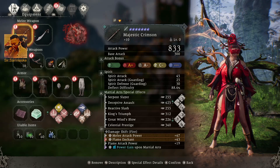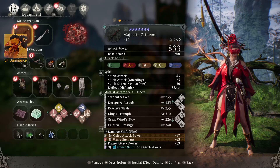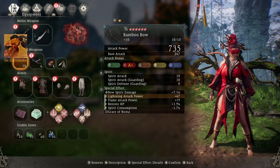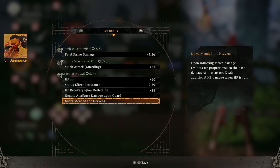Just look at the longsword here — Magiskor, Majestic Crimson, level 10. It can still level up to level 11, but I don't have the stone yet.